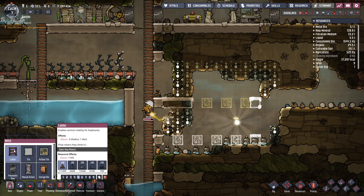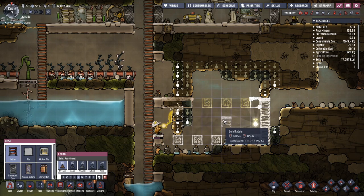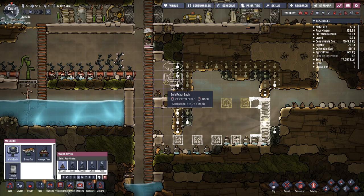Dust caps need to be fertilized with slime, and duplicants will need to take precautions against the dreaded slime lung. In order to protect the health and well-being of the precious duplicants, this wash basin is the least that can be done.